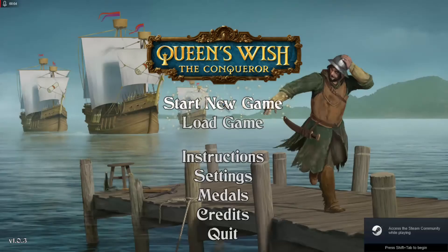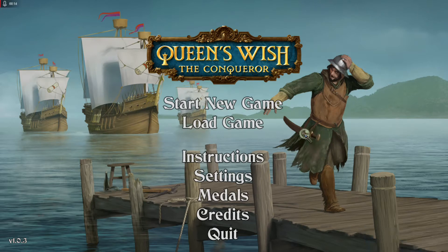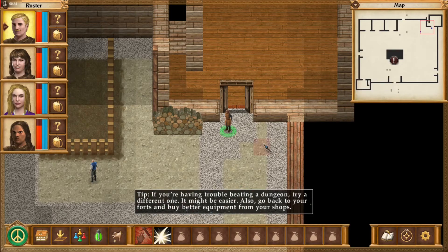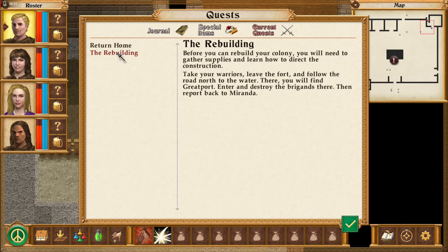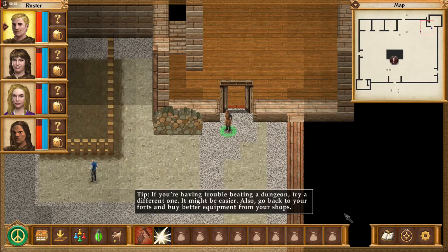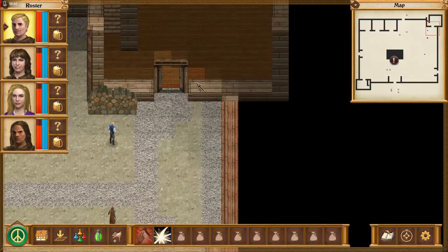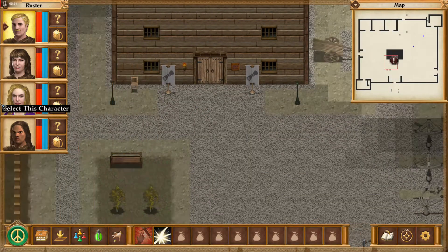Hello and welcome to another adventure — A Queen's Wish upon the Cabin. Let's see what we're doing now. I thought we already did this — didn't we kill the brigands? Maybe I have to go to Marina. Main hall, yeah, I think we killed them.